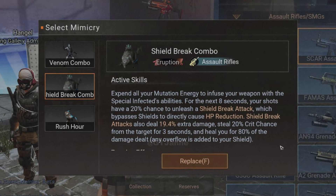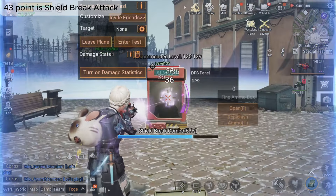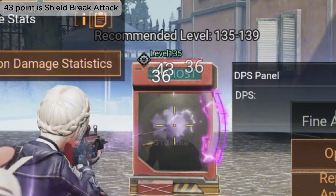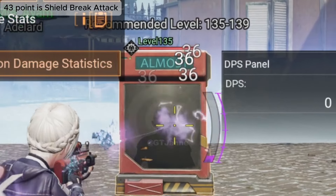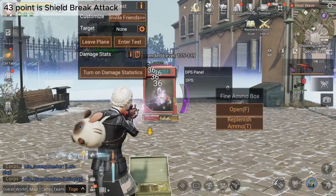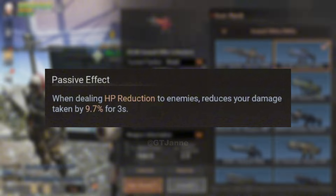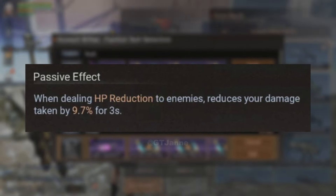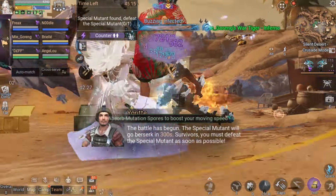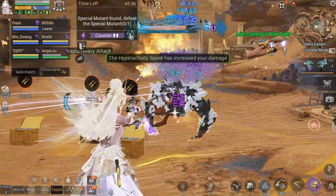Next up, we have Shield Break Combo. This one's a bit more niche, focusing on bypassing shields and directly reducing your enemy's HP. When you activate the skill, it drains all your mutation energy and infuses your weapon with special infected abilities. For the next 8 seconds, your shots have a 20% chance to unleash a shield break attack, which completely bypasses the enemy's shield to deal direct HP damage. It also deals 19.4% extra damage, steals 20% critical chance from your target for 3 seconds, and heals you for 80% of the damage dealt — with any extra healing added to your shield. The passive effect reduces damage you take by 9.7% for 3 seconds whenever you deal HP reduction. On paper this sounds awesome, but in practice Shield Break Combo feels underwhelming. Even against EM mutants, it doesn't give much of an edge. It might have potential in PvP, but since Mimicries aren't allowed in PvP yet, we'll have to wait and see.